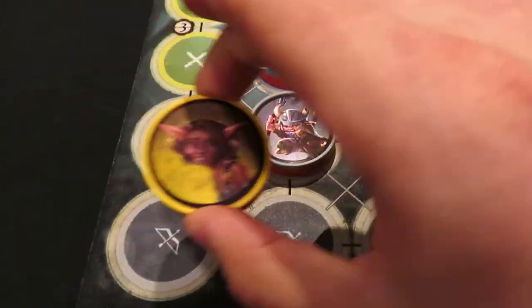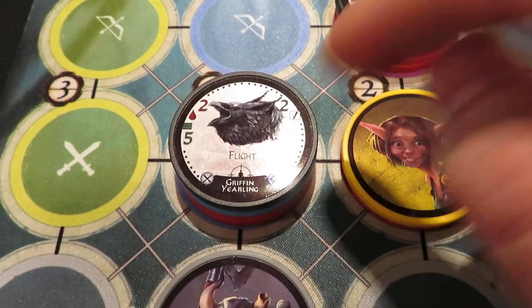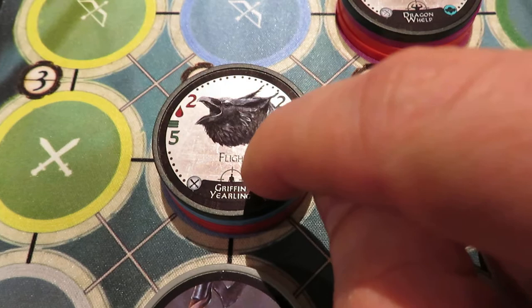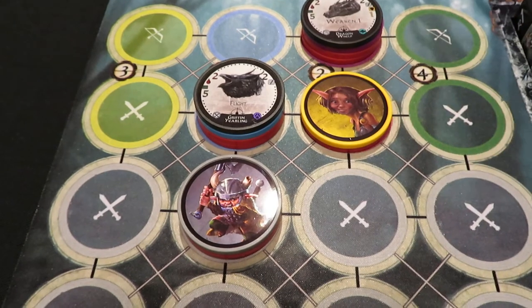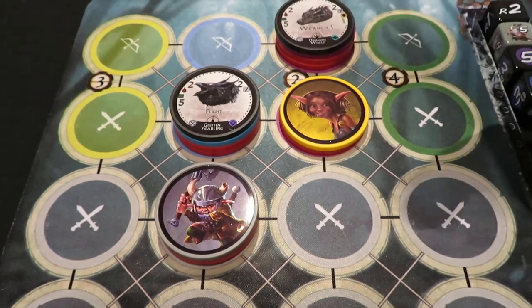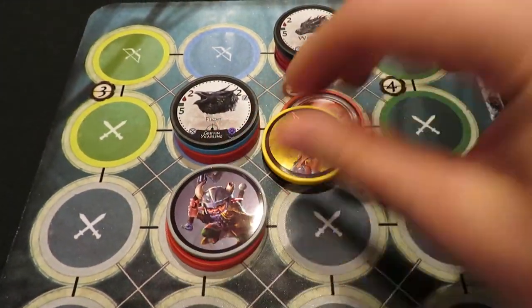However, in another situation where Boomer happened to be adjacent as well, this is where the targeting would come into play. You'd look at the targeting icon and notice an individual with its arms down — that means the griffon yearling will be focusing on the gear lock with the least amount of HP. In this case, it would be Boomer who takes the attack, because Tantrum currently has two health whereas Boomer only has one.